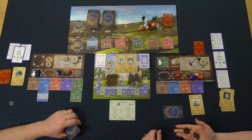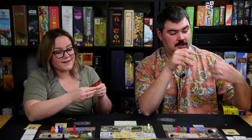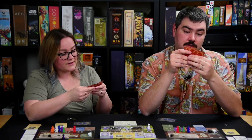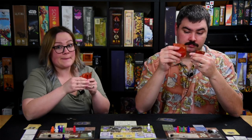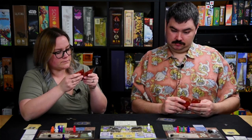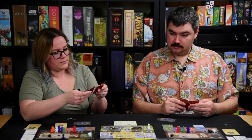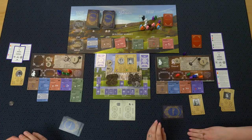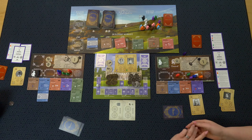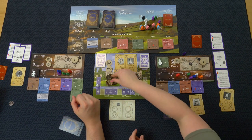I collect one reputation and 200 and 300 from there, so now I have 500. I should check my objective cards. I can see some but I can't afford them. I have five, so I'm going to go with the flat room for five.